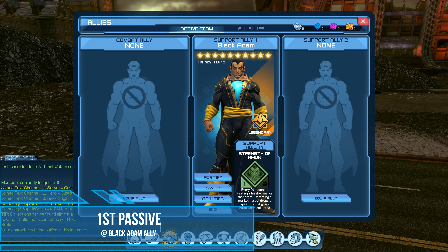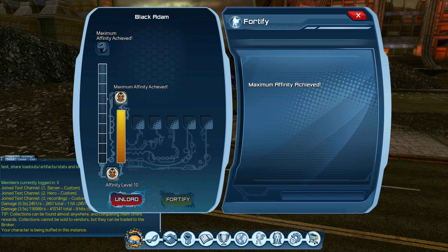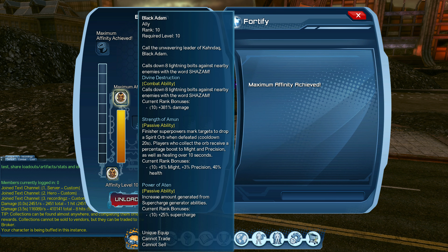Here we will be looking at the first passive in more detail. The first passive is: using finisher superpowers marks targets to drop a spirit orb when defeated; cooldown is 20 seconds. Players who collect the orb receive a percentage boost to might and precision, as well as a heal over 10 seconds. At maximum rank you get 6% might, 3% restore, and a 40% health increase.